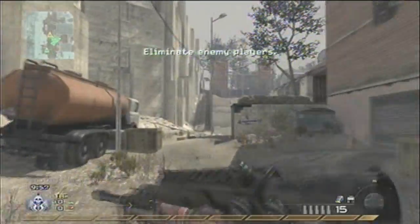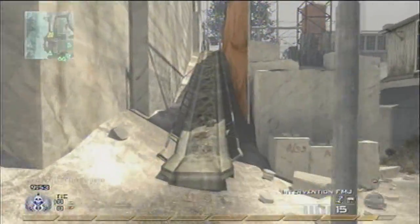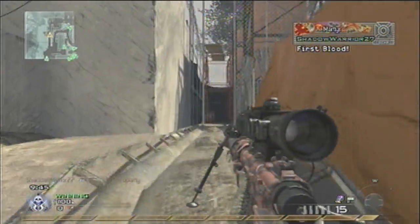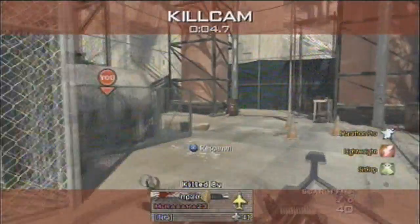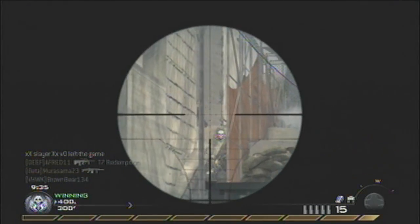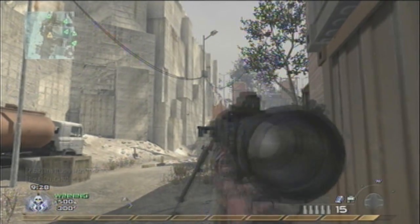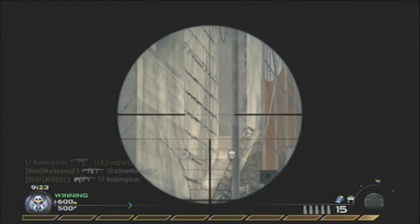So here I have an intervention game — I'm playing team deathmatch on quarry, I believe this is ground war. I chose this game to introduce myself because I wanted to show you guys what I actually like doing, and one thing I love doing in COD, whether it be COD 4 or Modern Warfare 2, is sniping. Here I have a decent score on quarry with my red tiger intervention.